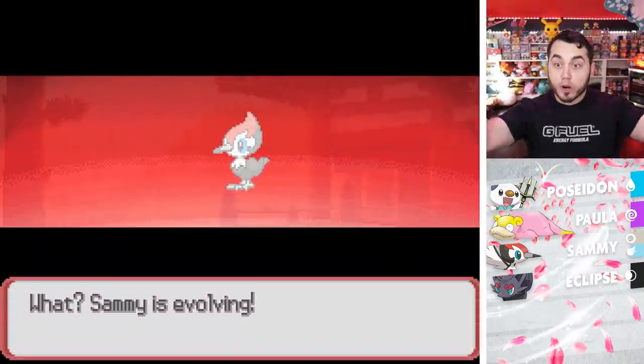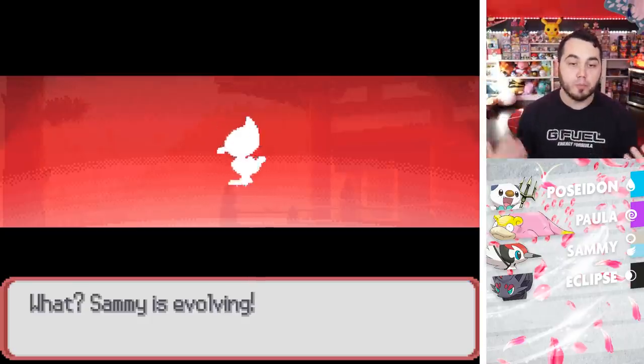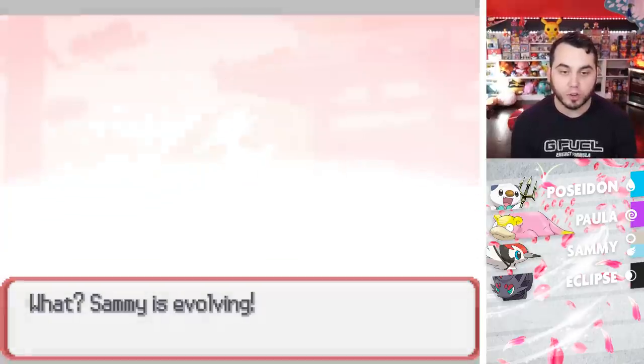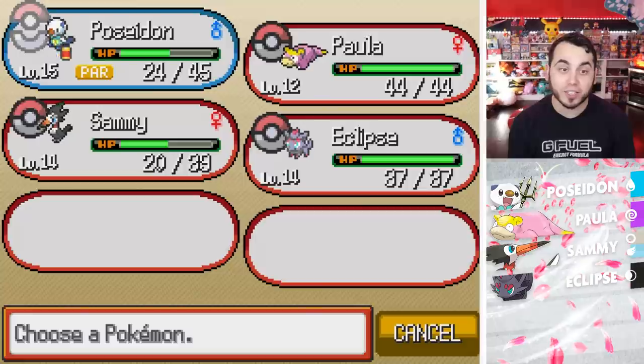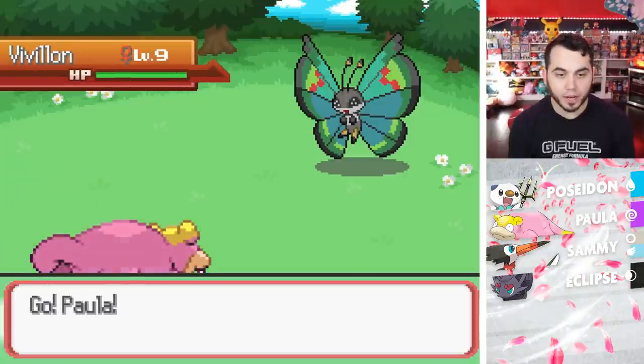Oh, Sammy's a Fletchling already — let's get it, squad! Toucan Samantha doing big things, turning into a Trumbeak already at level 14. I didn't know what level it evolved, but that's big for us actually. I love the evolution background, it's so beautiful. And now we have a Trumbeak — that's really big! Oh, another patterned Vivillon, man — they've got them all over the place.